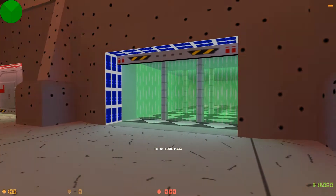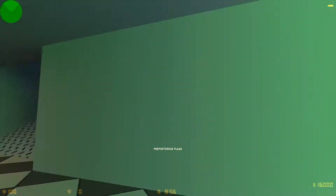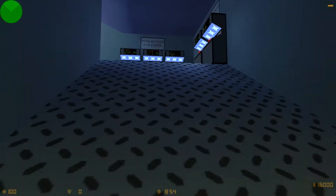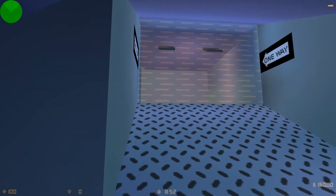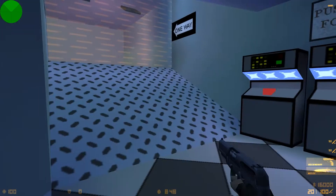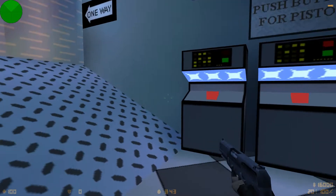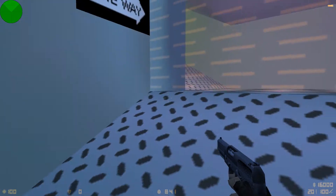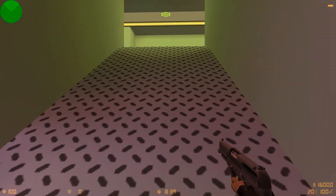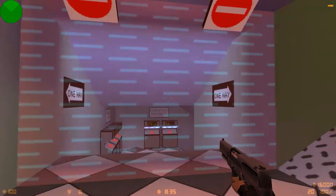Now we start with Preposterous Plaza. I'll show you what these green barriers do in a minute. You come up here — before you go through that, that's a one-way. You want to make sure you hit the button to equip yourself. Each map has its own weapons that you want to select before you go through the one-way. So we go through the one-way — doesn't let you back through.